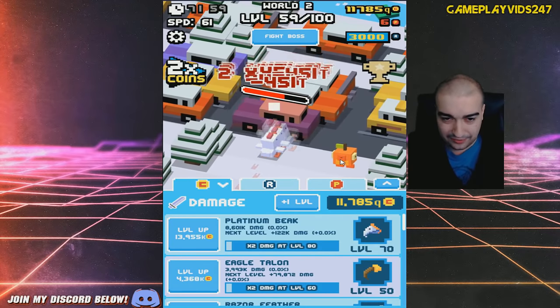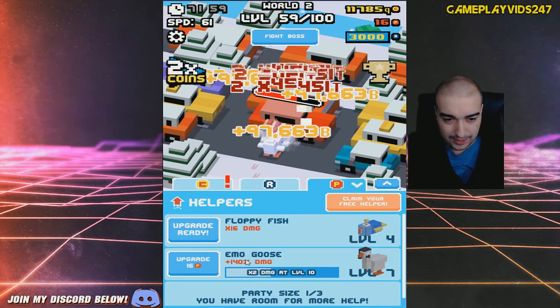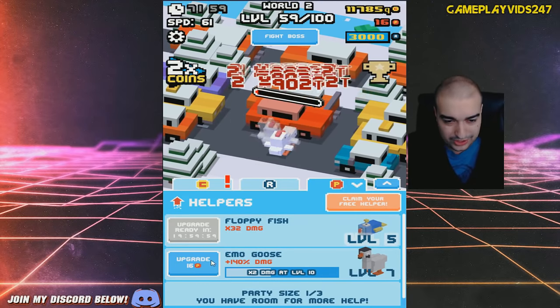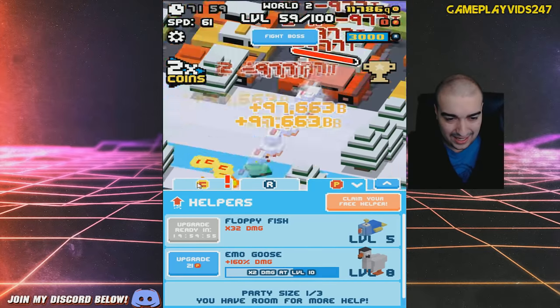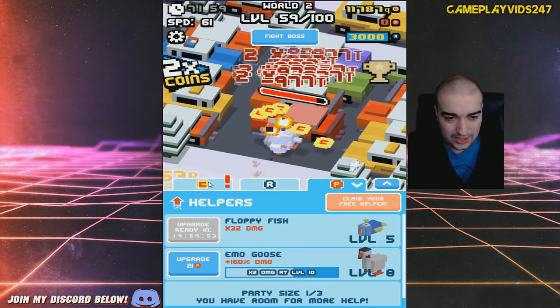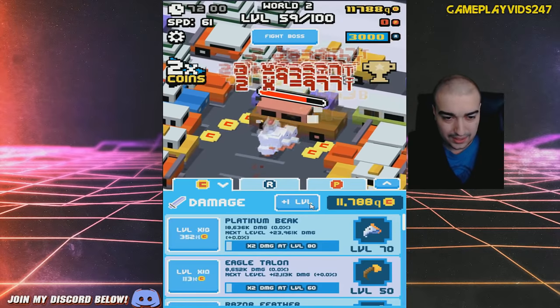Oh, hang on, there's a fishy. Let me click on the fishy. Oh, I've got 10p — excellent. That means we can level up our Emo Goose. Let's level up the Emo Goose again there, guys. Next upgrade is x32 damage, by the way. I just got a x16 damage increase, which is very nice.